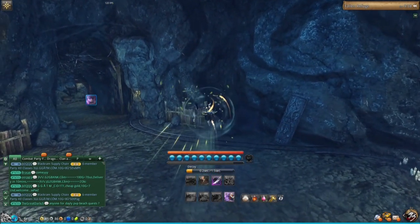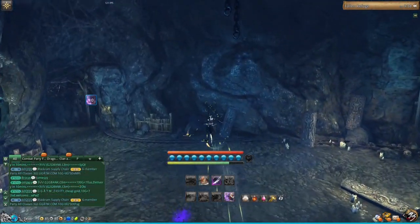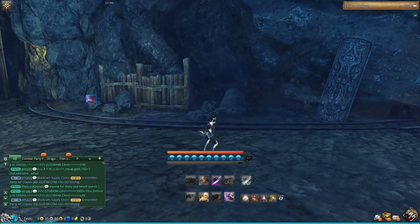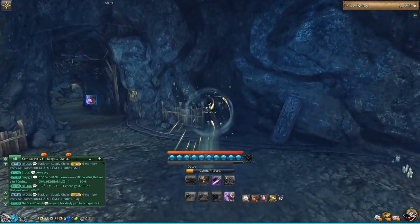It looks a little bit like this — I am gliding during this entire time basically, and I'm blocking enemy attacks being thrown at me during this time. It's a little bit tricky at first, and I encourage you to just keep practicing it, because later on in PvP it will become very important to master this.